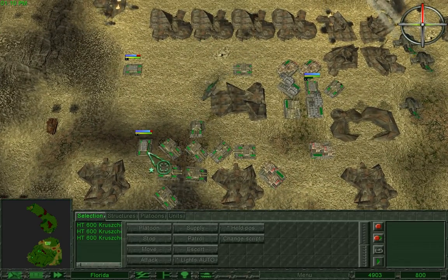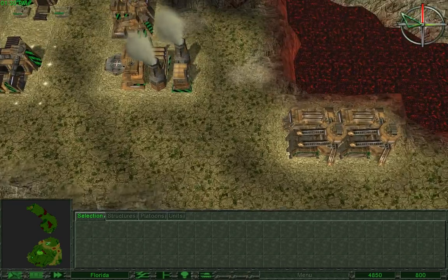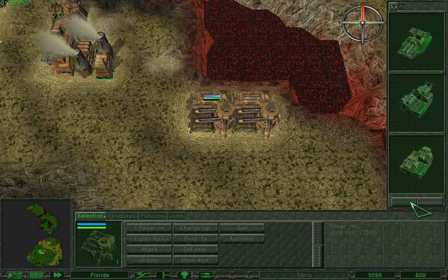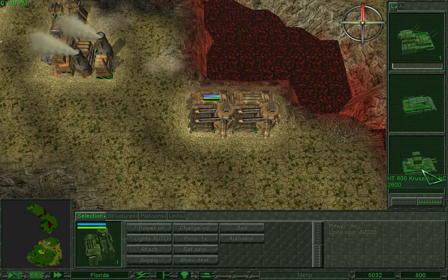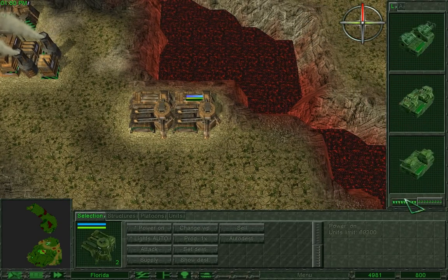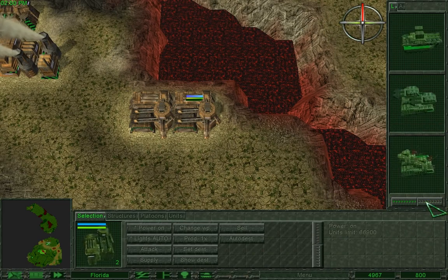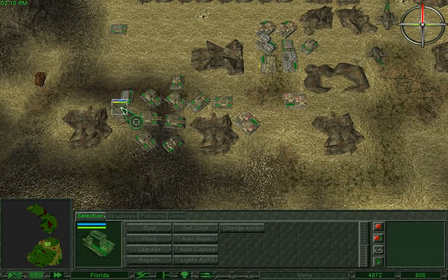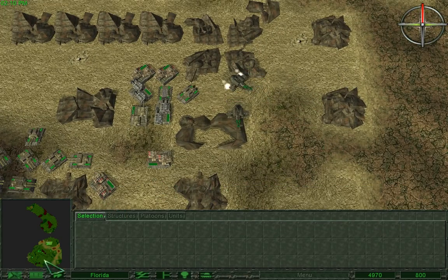I'll remove those. Let's have a look here. Artillery — production started. Low on power. Single Khrushchev — production started. Pretty much the extent of it. Although, I did lose two Thors.